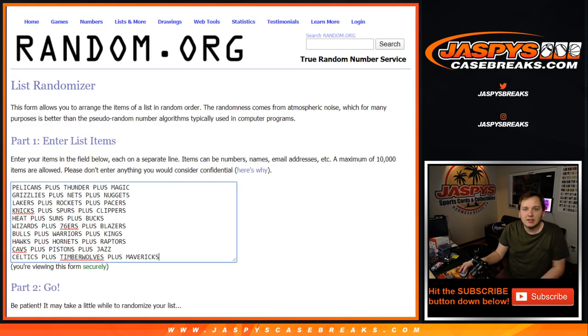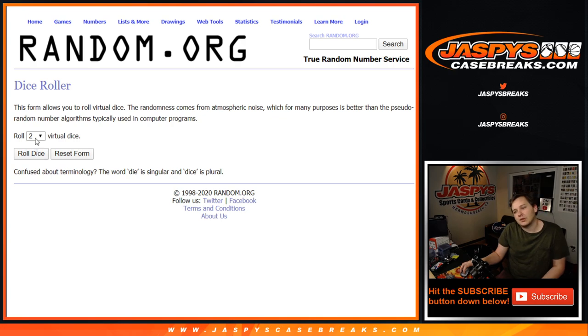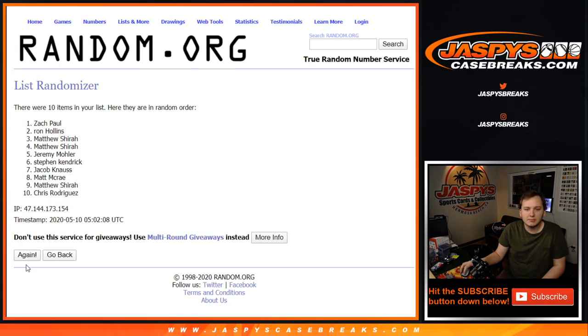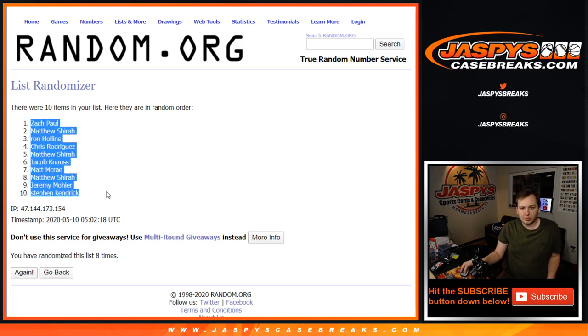So here is the list of tier teams. We randomized this eight times. I think baseball sold out — we did a 13-team number block to fill that up. Football didn't sell out yet, so I didn't post a number block since it would be around 100-something dollars. I figured I'd wait until a couple more teams sell.